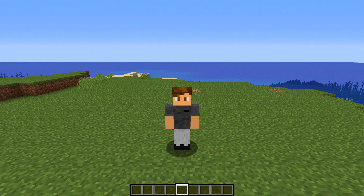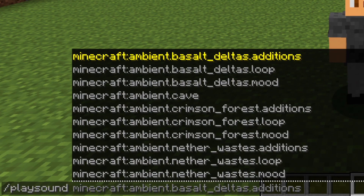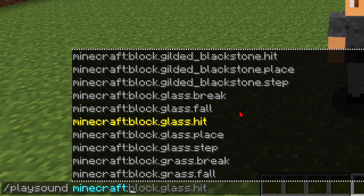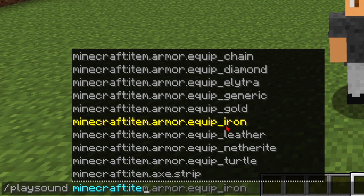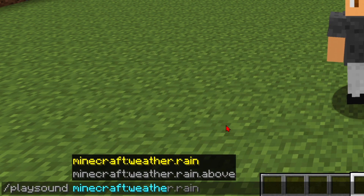To start off, all you really have to do is type in /playsound, then you can choose which sound you want. There are a ridiculous number of them, but luckily they are sorted by different types: ambient, block, entity, item, music, individual sound, particle, UI, and weather.